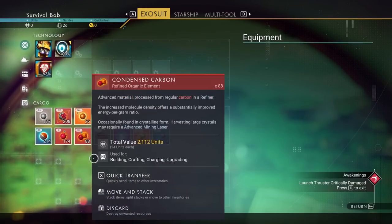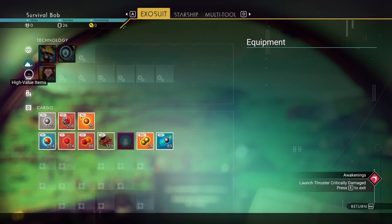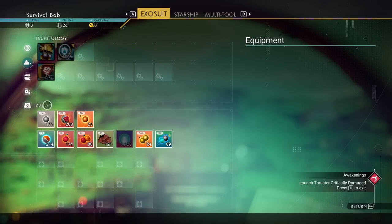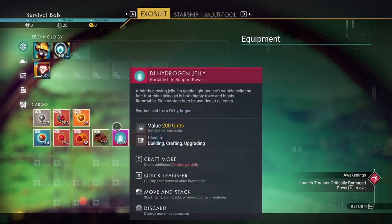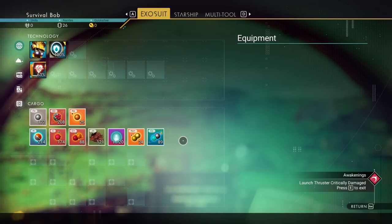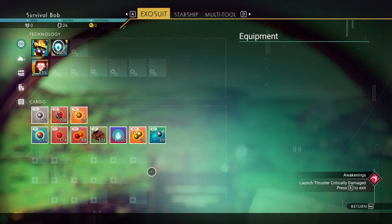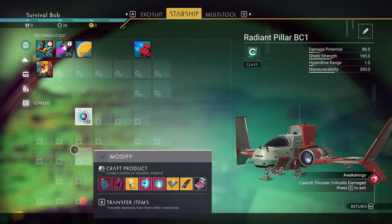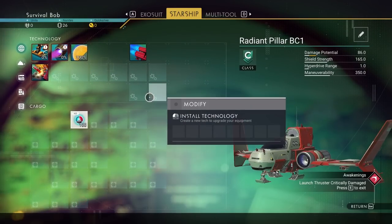We have technology here, and cargo. General and cargo have been combined into just cargo now. You can sort items by raw materials, high-value items, consumables, and installable tech. It doesn't really sort them - it just highlights them. We will be able to get new slots in our exosuit - up to 60 in technology and up to 120 in cargo, maybe. In the ship it's the same with technology and cargo. You can only put technology in the technology section - you used to be able to put them in general but we cannot do that anymore.